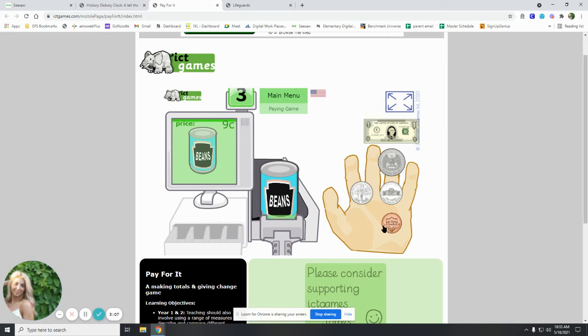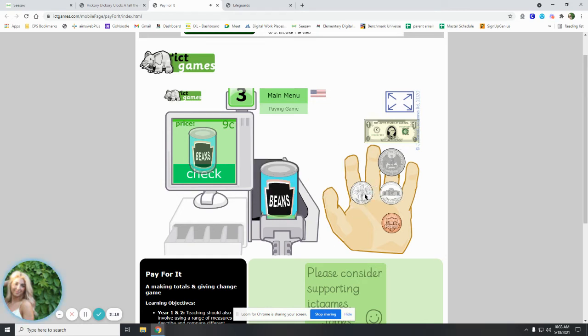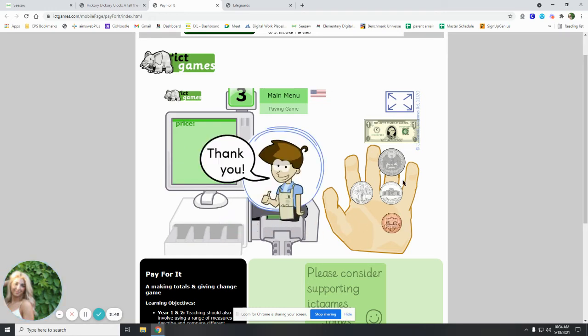So how can we make nine cents? Can we just put our dime over here? That's 10 — too much money. So we have to use coins we have. A nickel is worth five, then we count on: six, seven, eight, and nine. Let's check it — thank you! You will keep playing trying to get the right amount of money. Our next price is also nine cents. We need to make nine again: five, six, seven, eight, and nine. Let's check it — good job.